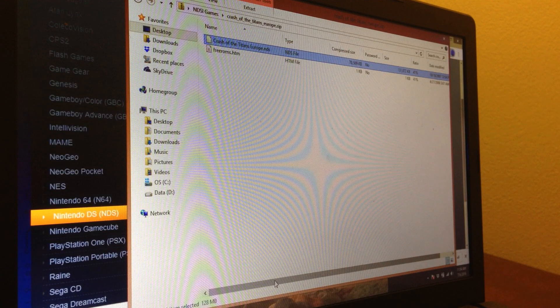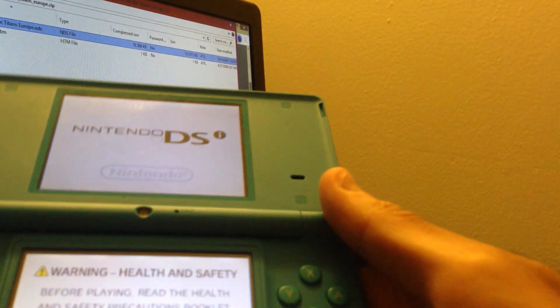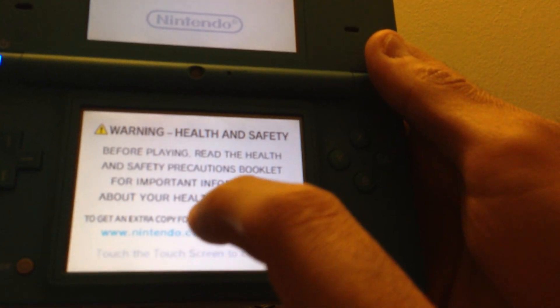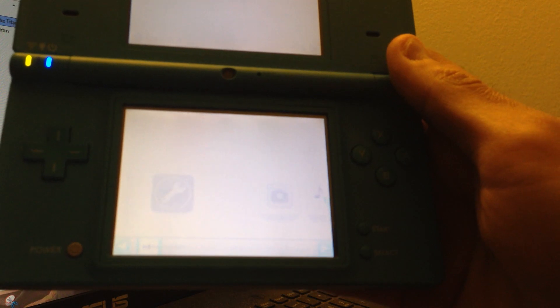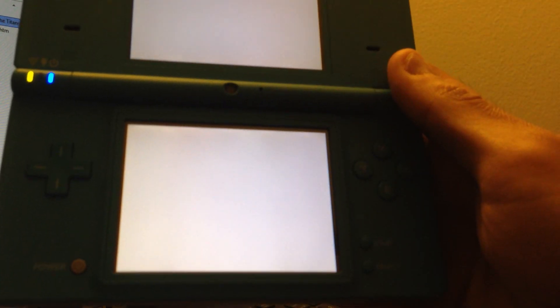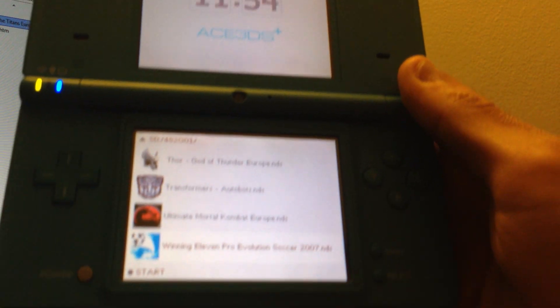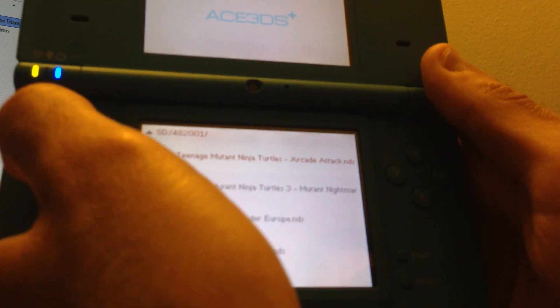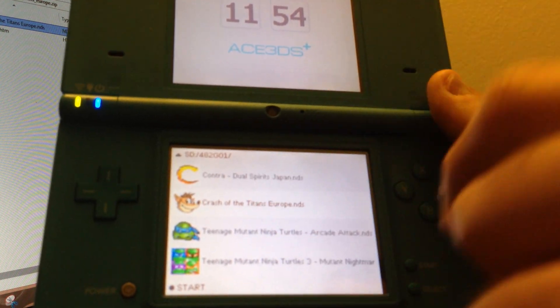You just plug it in and turn on your Nintendo. That's your game or game folder — Nintendo DS. And that's Crash of the Titans, that's the one I just uploaded.